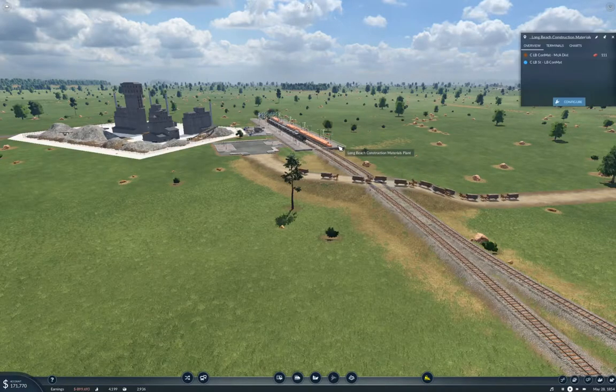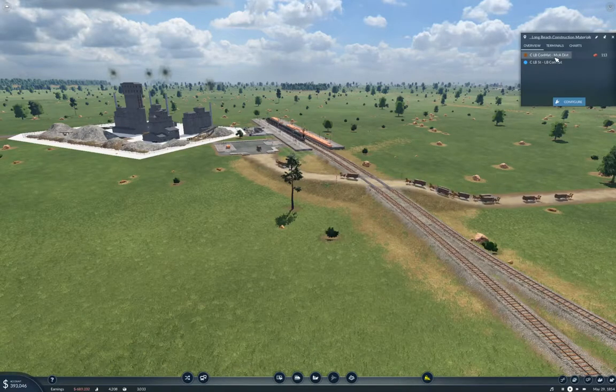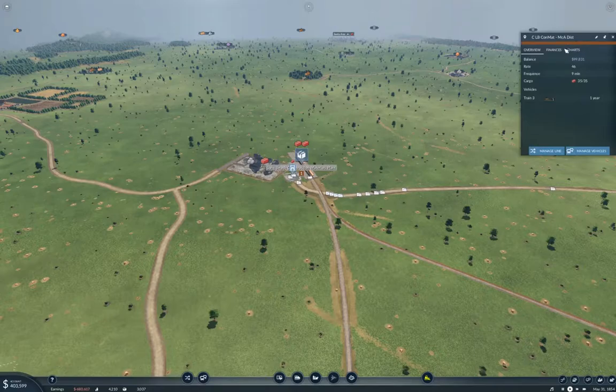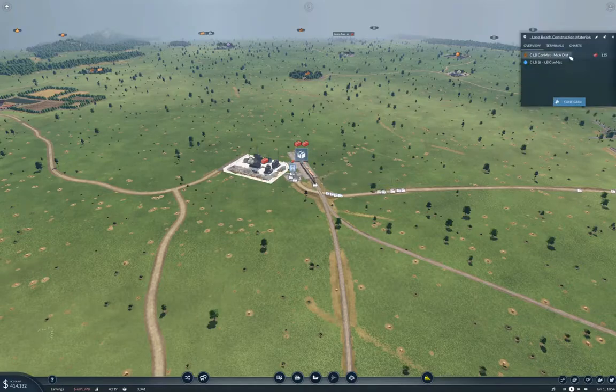We can see here we have rather a lot of construction materials going to McAllen. Let's zoom out a bit to get a little less noise going on. We've got one train here with a capacity of 35, tooling back and forth, with 115 waiting. I definitely need more capacity on that line.